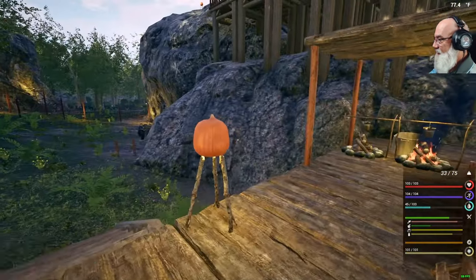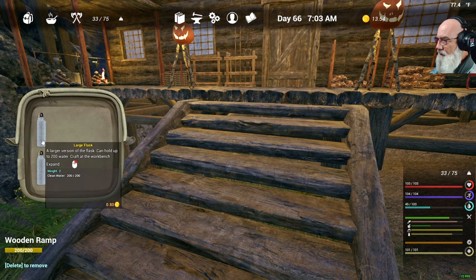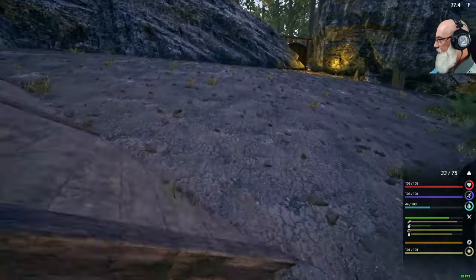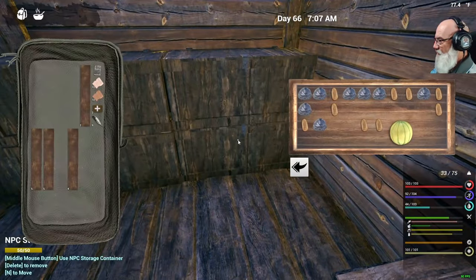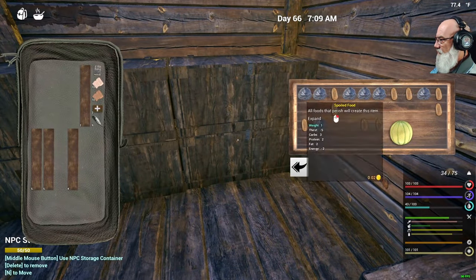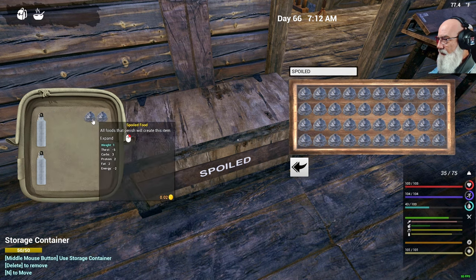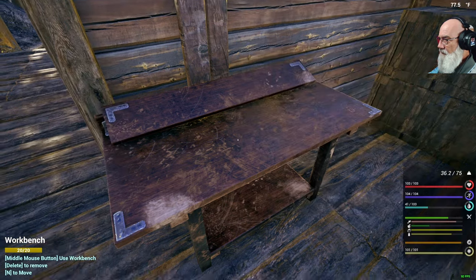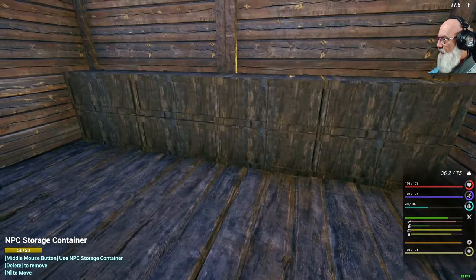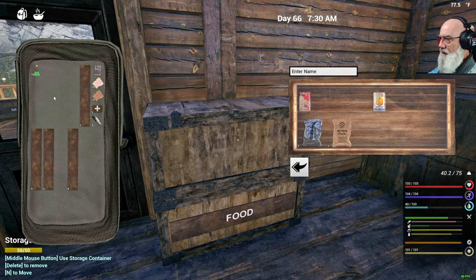Here we are, Day 66. The first thing I want to do is check our water. We've got plenty of clean water. Our food is kind of up, but we'll grab ourselves a couple cans and we should be good. We've got plenty of this spoiled food here — we've got so much of it now, don't know what to do with it all. Let's grab some food, a couple cans, and we should be good.